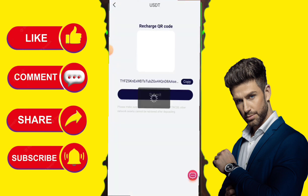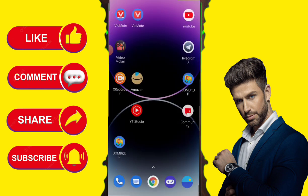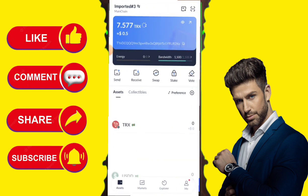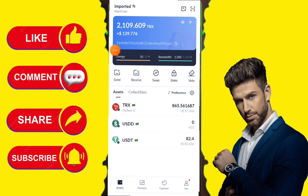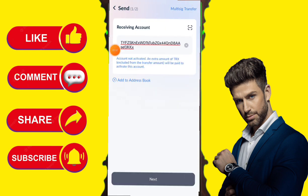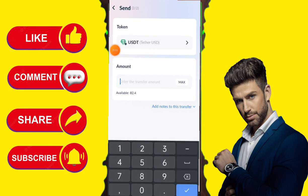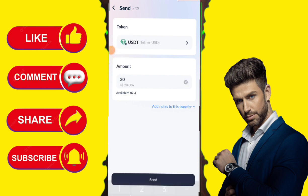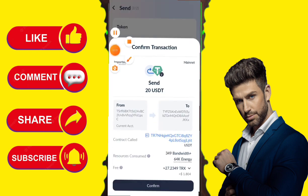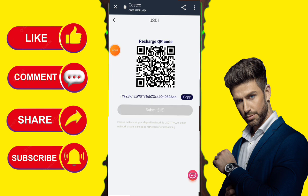In BIP areas you can see your free mission pack — a free mission pack is also available here. For VIP 1 mission package, it is 50 TRX per order and you will get 0.52 TRX. You can check here: 120 TRX for VIP 2 mission package, and 450 TRX per order gives you 5.11 TRX for VIP 3 mission package.